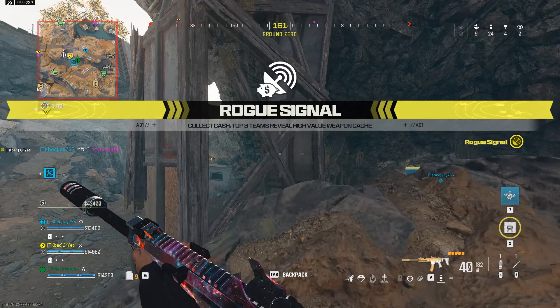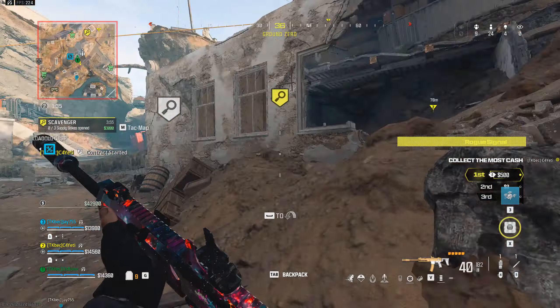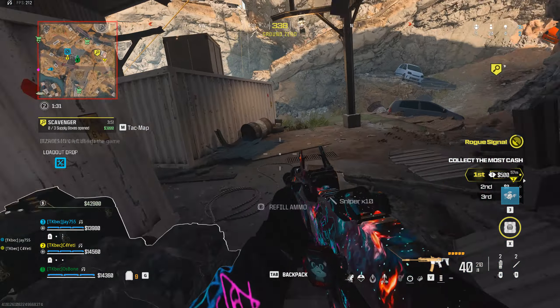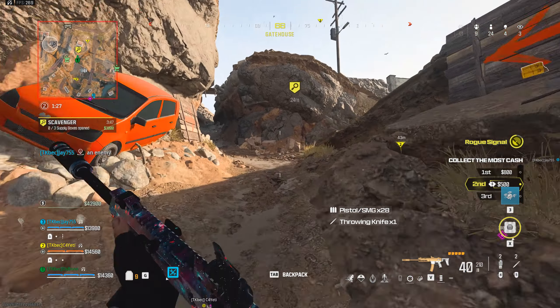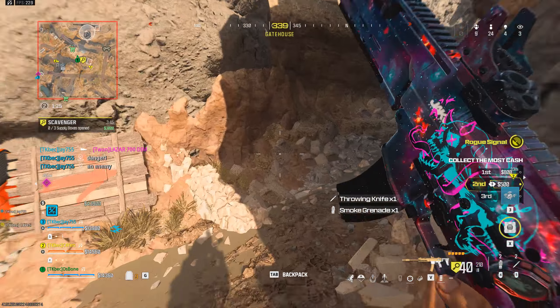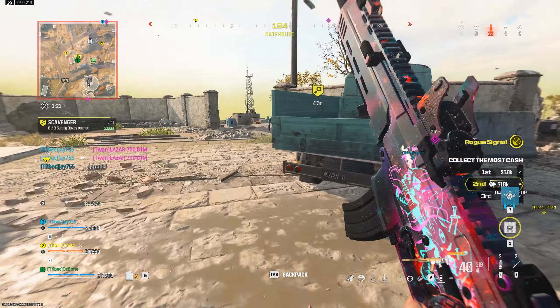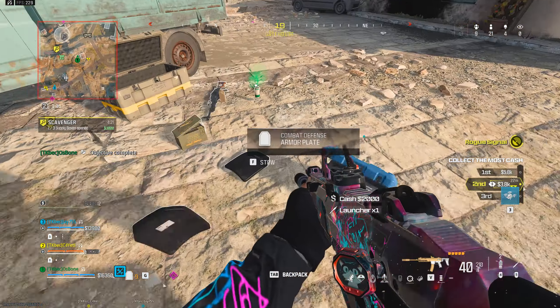We've got 10 squads active in the field. Rogue signal broadcast detected. Encrypted signal confirmed. Supply box is located. Move to secure. Supply box secure. Two to go.